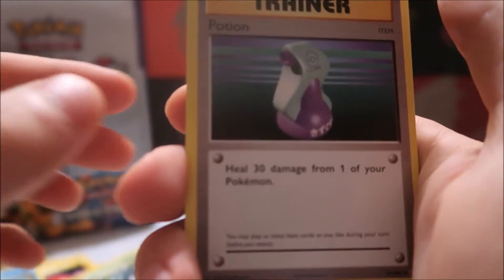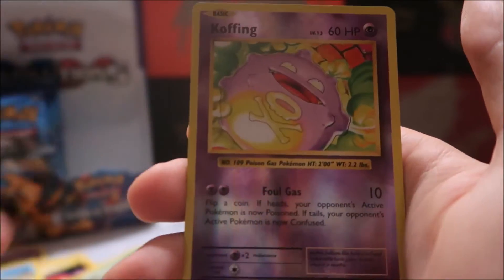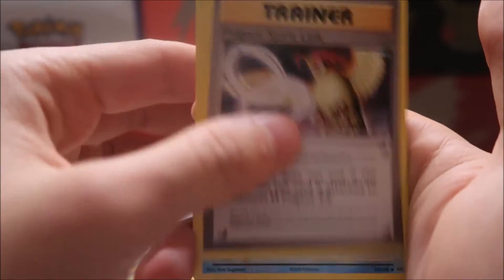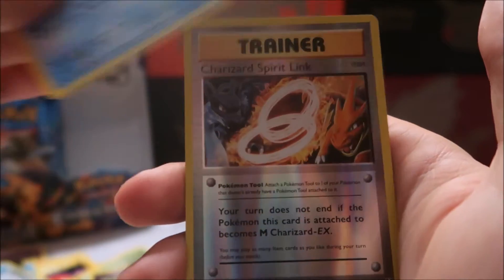Next up we have a Venusaur pack. We have Potion, Venusaur Spirit Link, Machoke, Sandshrew, Weedle, Tangela, Ponyta, Doduo — reverse holo Koffing and a Dewgong. Nothing special in that pack, but we just pulled the Mega Charizard EX so we can't really complain. That's our first EX — three more and we're about on par. Next pack: Pidgeot Spirit Link, Poliwirl, full holo Pikachu, Machop, Weedle, Doduo, Staryu, reverse holo Charizard Spirit Link, and a Raticate non-holo rare.